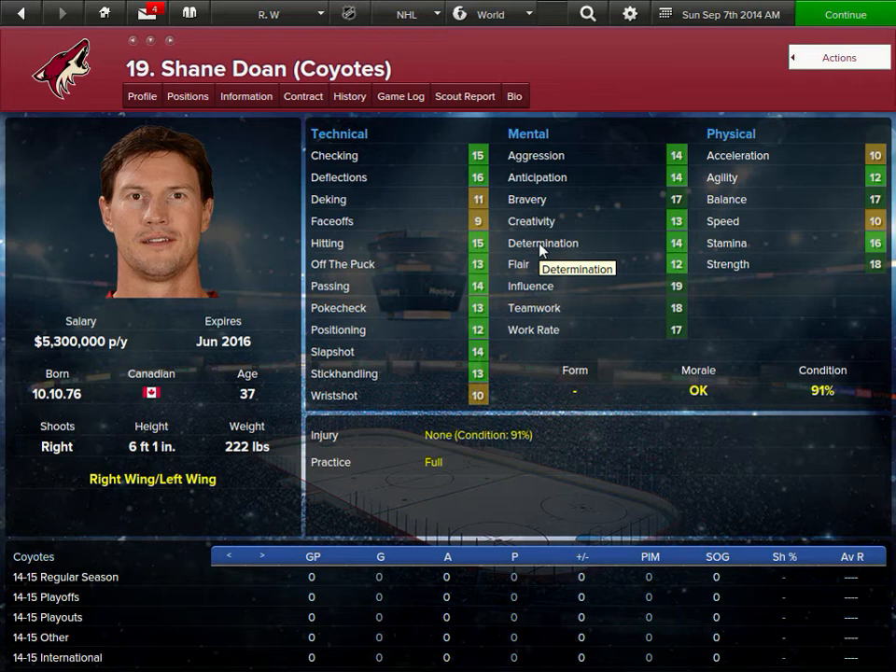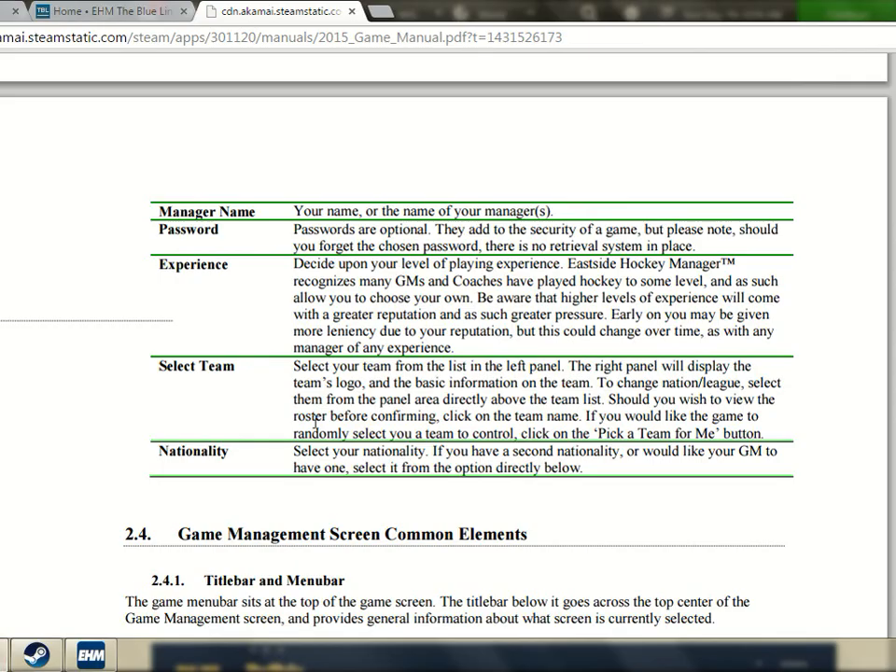His deking is 11 — his fancy moves and dekes with the puck are average at best. Shane Doan's determination is 14. All this is in the manual. Checking — it's pretty self-explanatory. There's also a lot more stuff going on here than EA Sports BGM — this just blows it away. Deflections, deking, face-offs. He's a winger, so it's actually a pretty good face-off rating for a winger.